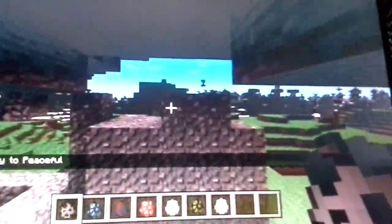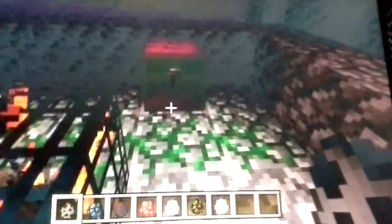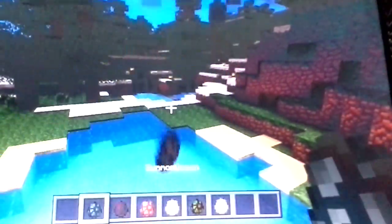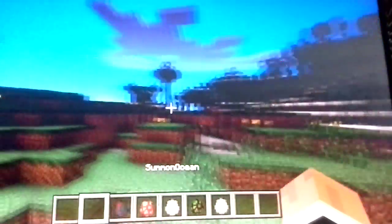I put it into Peaceful because I had enough of enemies. Rare Generator Spawner — because of that, I'm gonna break you. Ha! Let me get rid of Summon Stronghold and Summon Ocean. We already did those.